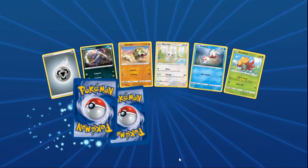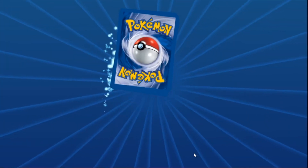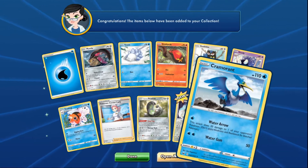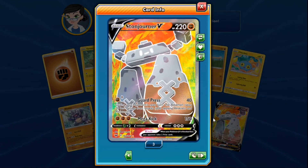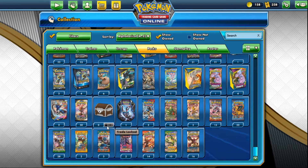Now it's Diggity's three Sword and Shield packs. Pack two comes up okay, and the last pack delivers a full art — two full arts total between them. There's a debate over who's in the lead: Angie got something new, but Diggity's was a full art. Diggity claims the lead.